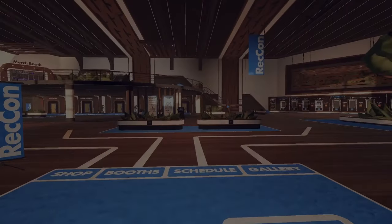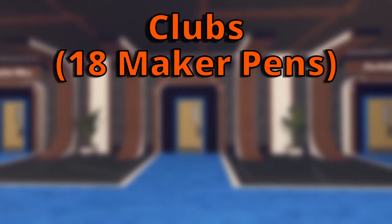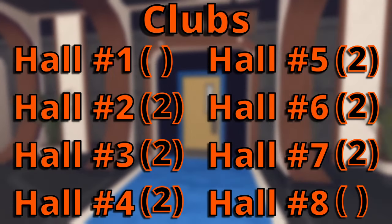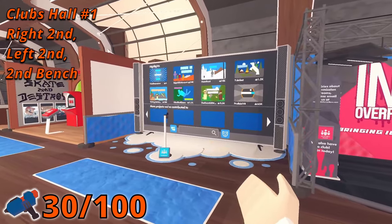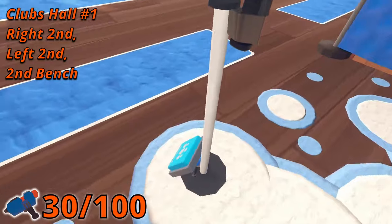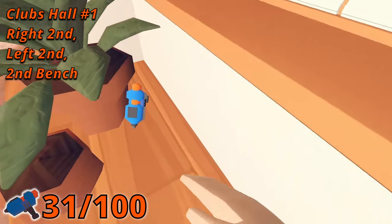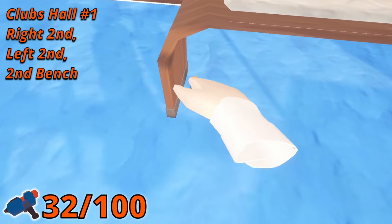Now we're done with the art halls — time to move on to the clubs. Clubs have a total of 18 Maker Pins in its eight halls, two pins per room except rooms one and eight which have three. In room one, the first pin is in the second booth on the right at the foot of a pole. The second pin is in the second booth on the left, behind a plant. And the third Maker Pin is under the second bench in the middle of the hall.